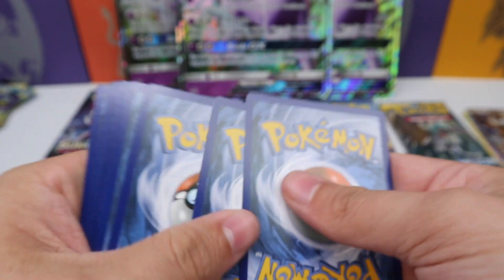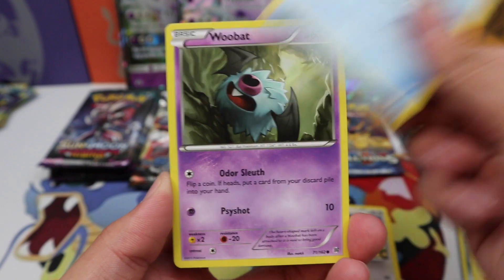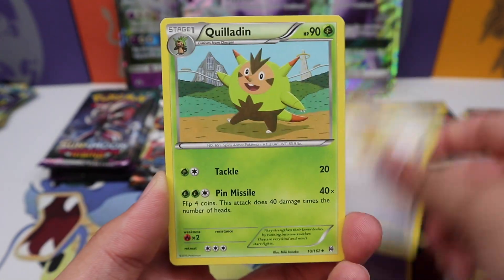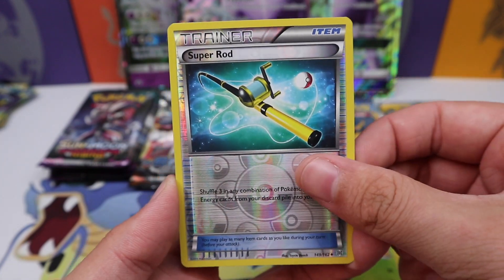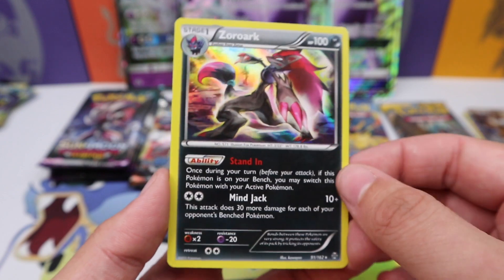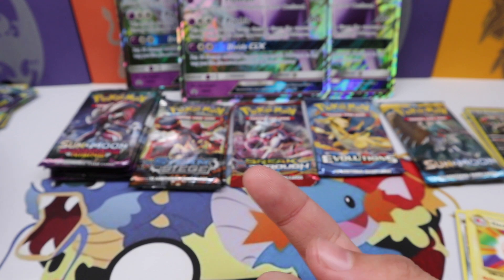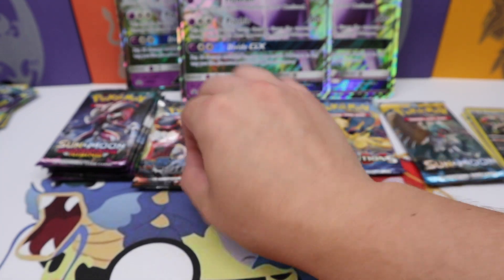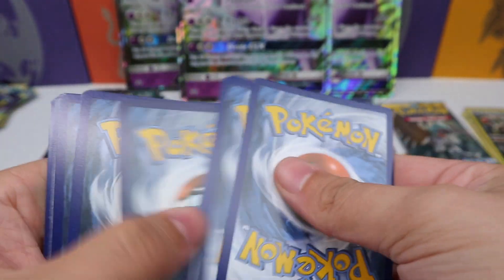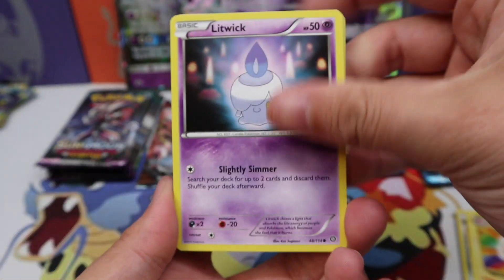More Mewtwo chances right here — that'd be pretty sweet. Teddy Ursa, Goldeen, Woobat, and Axew. Professor's Letter, Quilladin, a Super Rod reverse — not bad. And wow, Zoroark holo rare! That is one of those cards that went up in price with Breakthrough going out of print, and also the Zoroark GX getting printed in the next set coming out in October, so that card saw a little price spike.